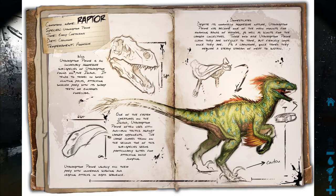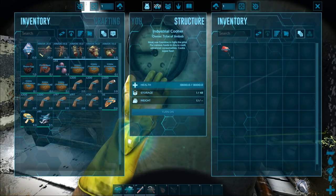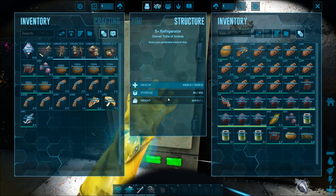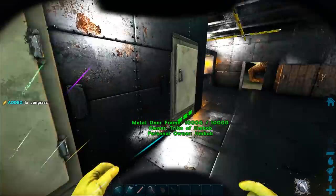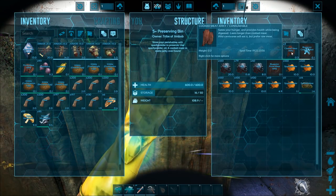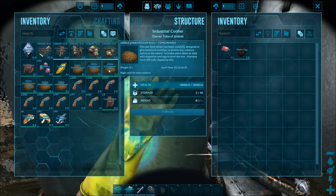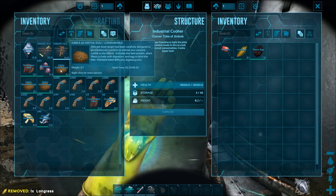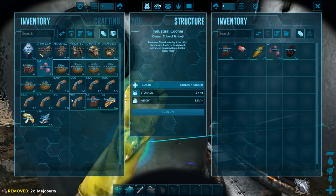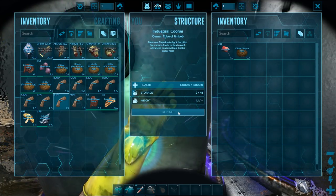The next one on the list is the Raptor. We want a Raptor egg, one Long Grass — we've got some in here — and one cooked meat jerky. So the recipe is: one Raptor egg, one Long Grass (note it will spoil), one cooked meat jerky, two Mejoberries, and three fiber — standard in all recipes. There we have it, Raptor egg kibble.